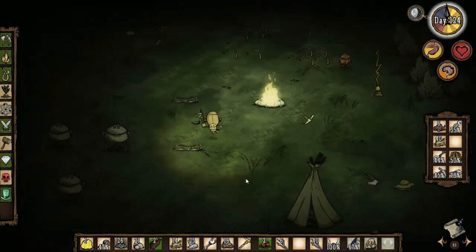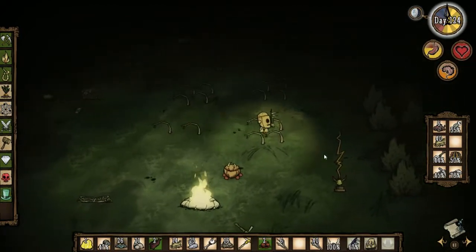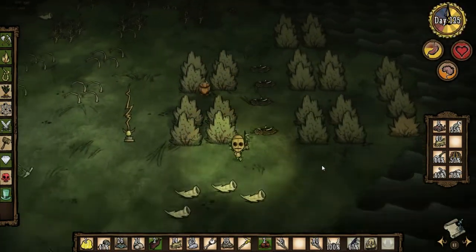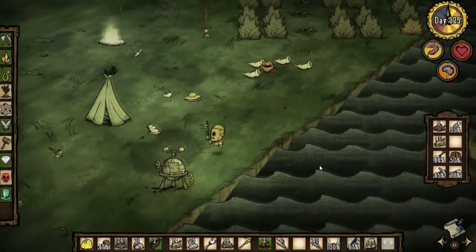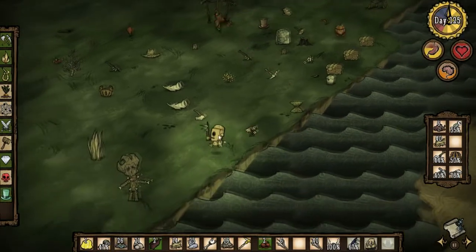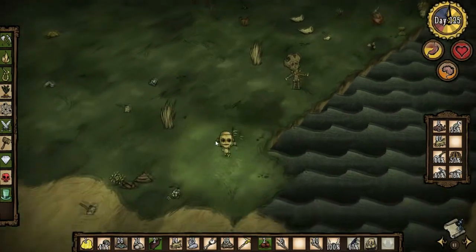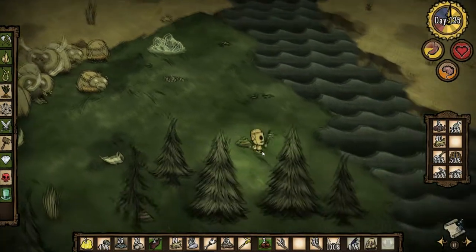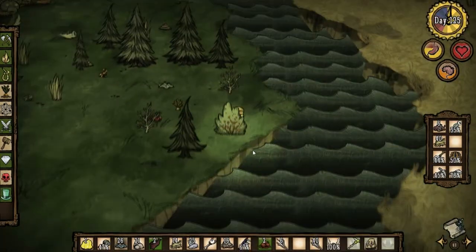I think wherever I find him, he's going to be so far away from my base it won't matter anyway. We probably could have started exploring during the nighttime. I didn't realize the fully charged WX lasts so long — it's probably gonna be wearing out soon. Let's take advantage and get the walking cane out.